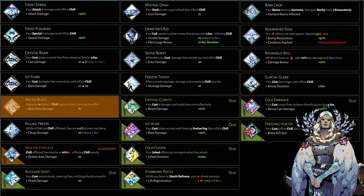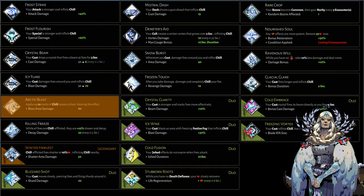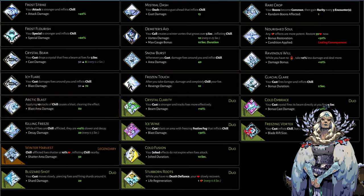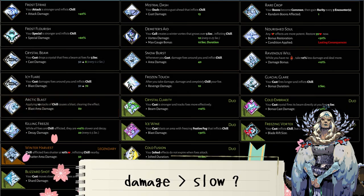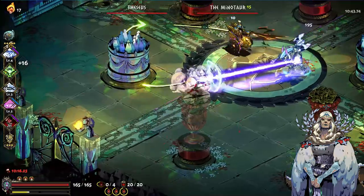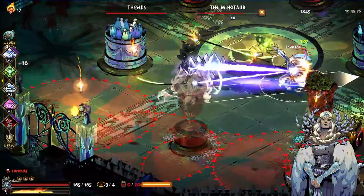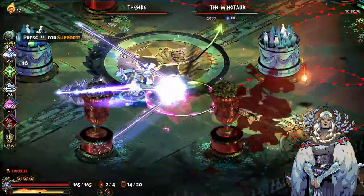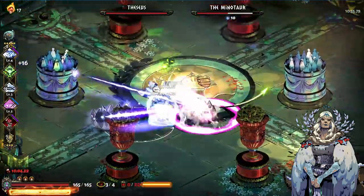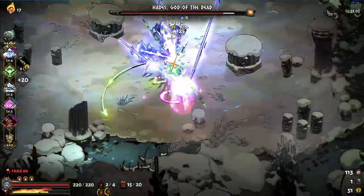Arctic Blast, on the other hand — let's talk about that. Applying the max of 10 stacks of chill to an enemy causes a large blast with a base damage of 100 at epic rarity. That is some compelling damage, especially for builds that can rapidly stack chill. But Arctic Blast clears the chill effect, meaning no more slow. Even if you're constantly applying chill, you're never going to benefit from the maximum slow at max stacks. Still, the results from experimenting with it are pretty compelling.